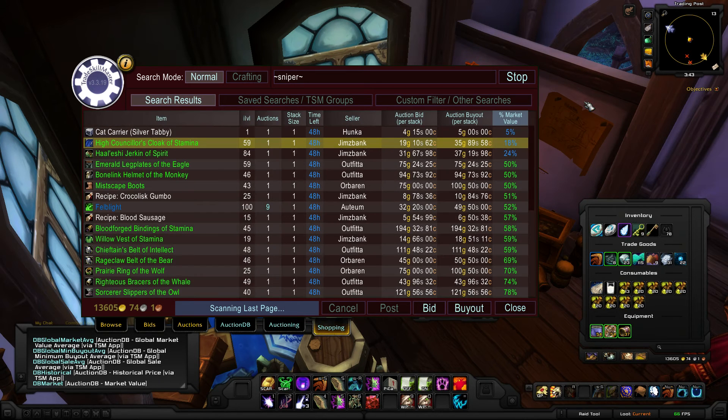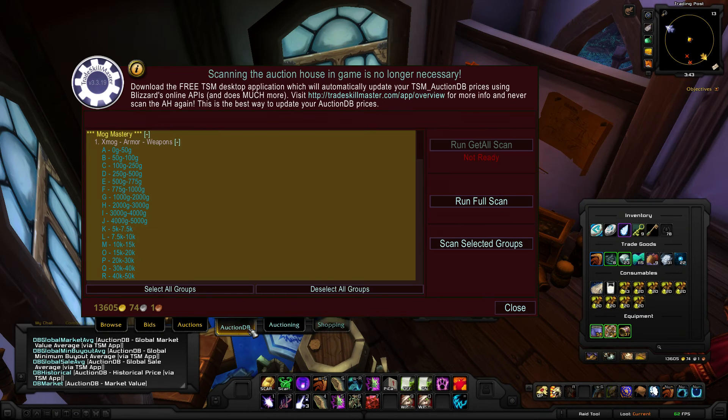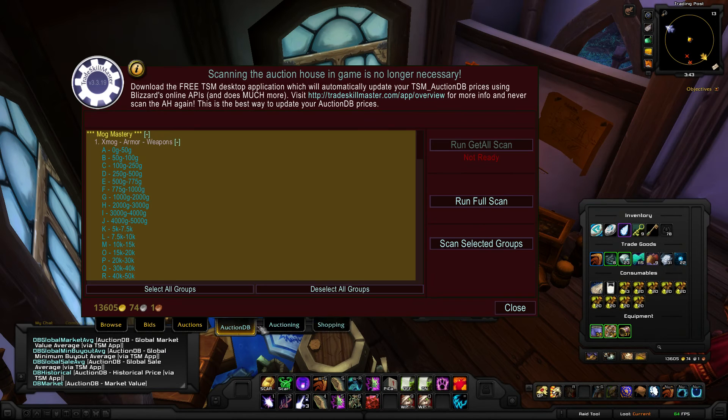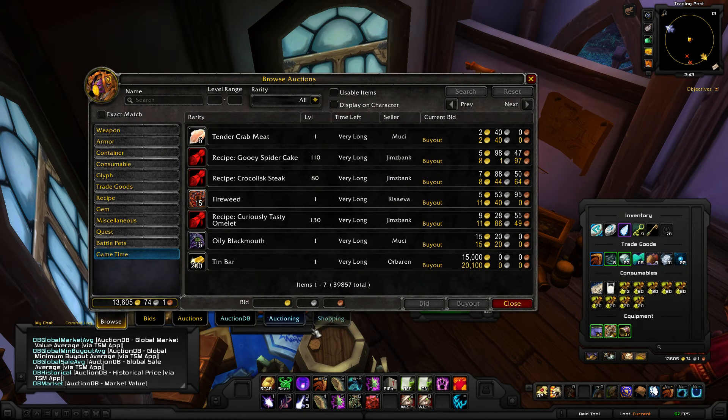Notice that in TradeSkillMaster 3, you can look at other tabs while it's still running. Notice that shopping is highlighting — it says that it's still actually running. You cannot do any other functions, but you can look through different tabs, whereas before it would actually cancel what you currently were doing.